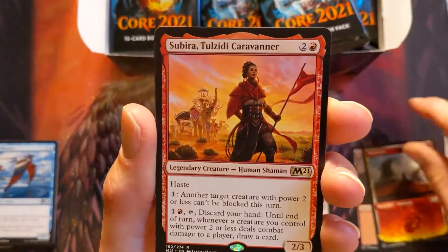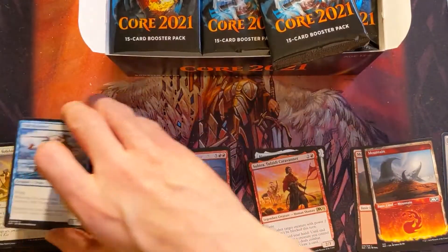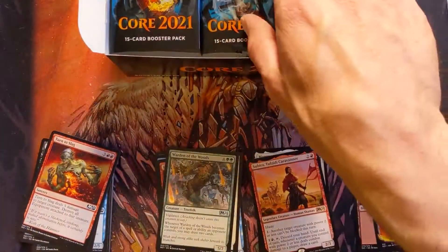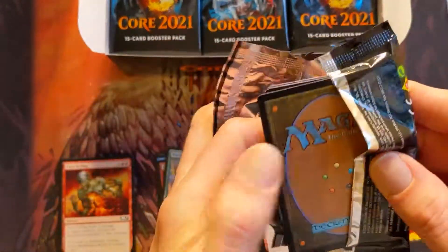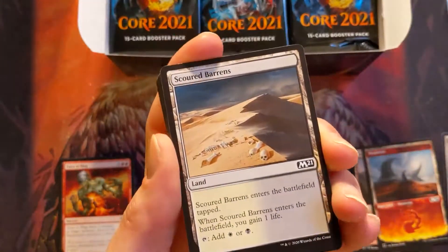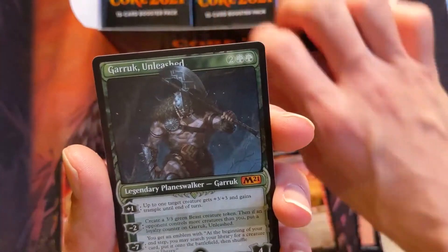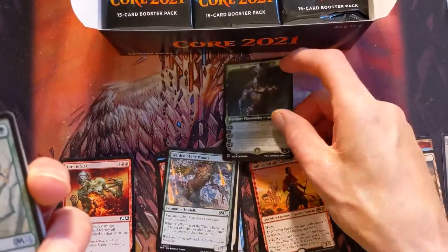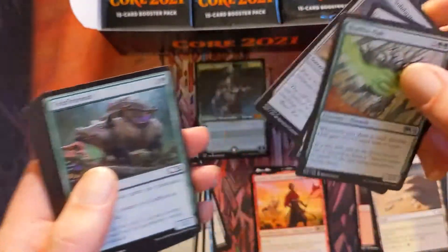Let's see what's in this next one. I like these tokens. Oh cool, I like that mountain — and Sabira again. I guess I should put my uncommons in a pile so we can get a nice foil pile going. We got Scoured Barons — first one. Big boy mythic: Garruk Unleashed! We're gonna drop that one over here with the mythics. Let's see what we got in the next couple of packs.